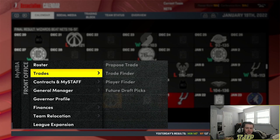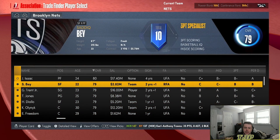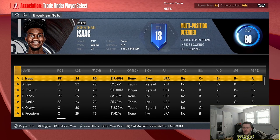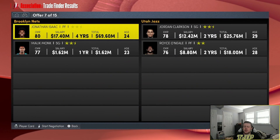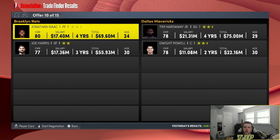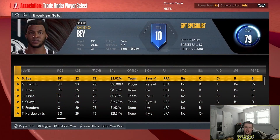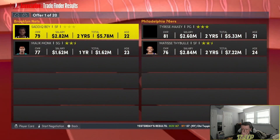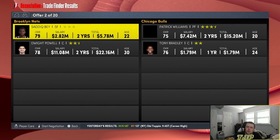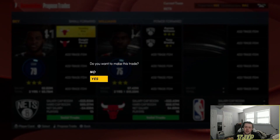Lost two straight games, so now I have to trade Jonathan Isaac and Saddiq Bey. We'll trade Jonathan Isaac first — three, two, one — Tim Hardaway, Dwight Powell, Jonathan Isaac, Joe Harris. Because I lost another game, we're going to have to flip away Saddiq Bey — three, two, one — stop — it's going to be for Patrick Williams, Tony Bradley. We give up Dwight Powell. And Saddiq Bey definitely lost that trade.